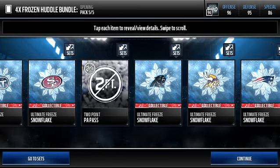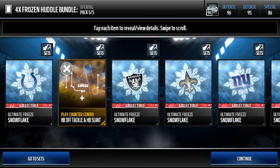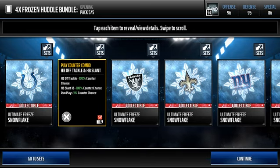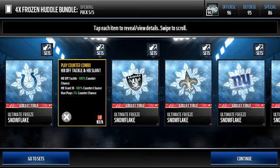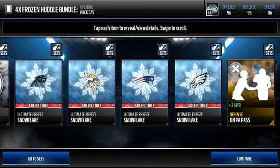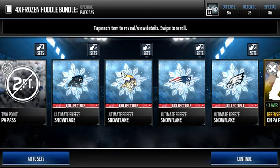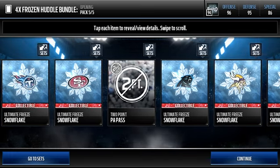Let me get a bunch of snowflakes as well. What is this? Halfback off tackle and halfback slant — I think this one actually goes for a lot because that plus three percent on the counter chance for the runs, that one must be going for a lot. Oh my goodness, I'm hyped to see how much that's worth. Alright we get a defense on PA pass which is garbage — even though it has plus three awareness it's still crap. And we get a two point pass one.